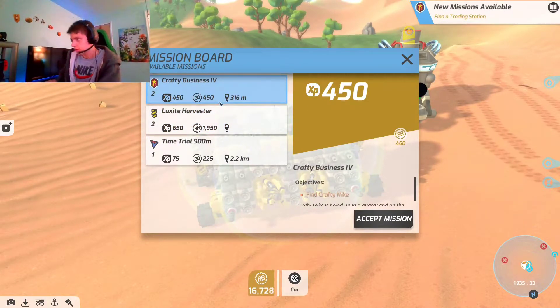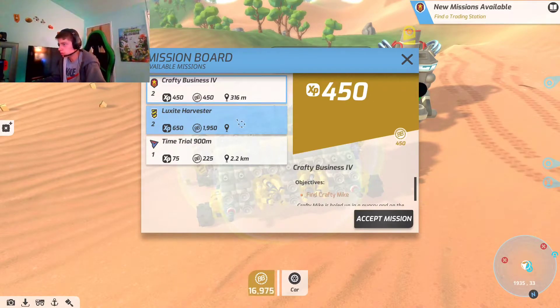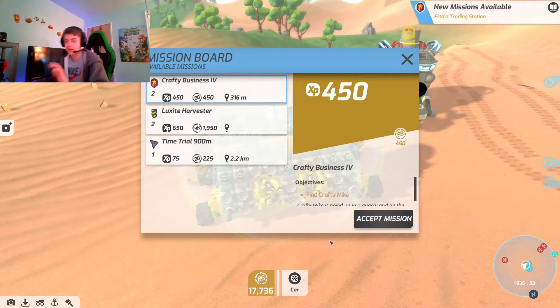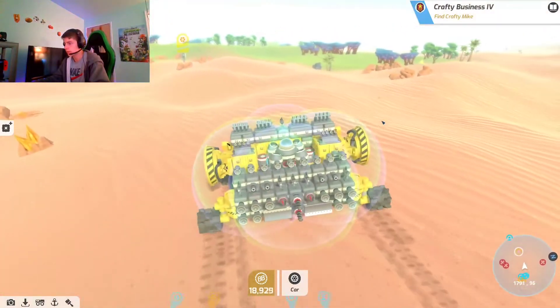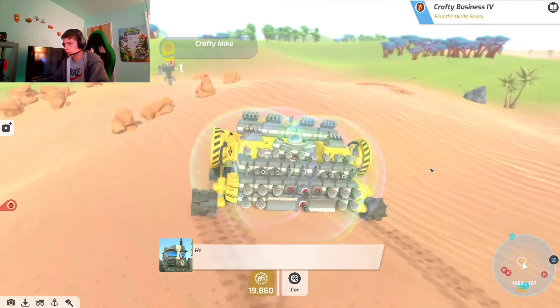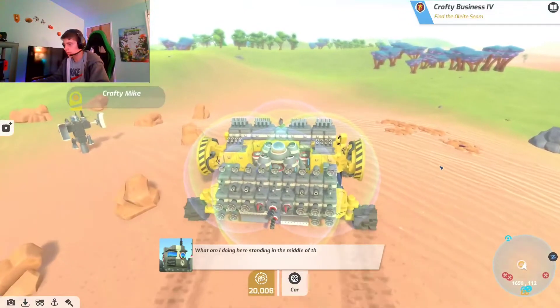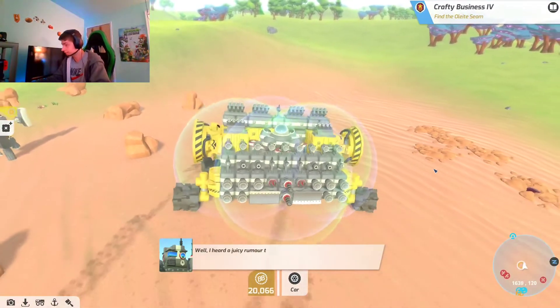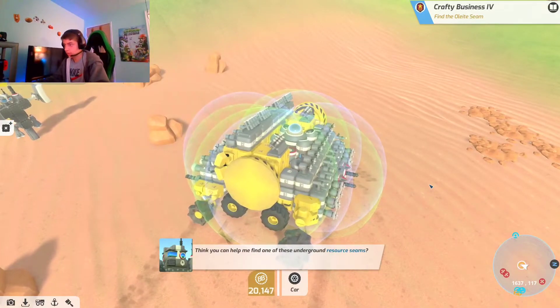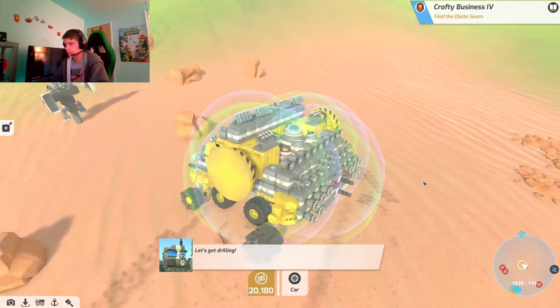Let's go over here and check out these new missions. We got crafty business and old luck site harvester. I'm going to do the luck site harvester probably at the end of the video, but then I'm also going to do crafty business now. Oh, actually I know exactly what we're getting this episode. This is going to be insane. You guys are going to love this. Alright, let's go do crafty business and get over there real quick. Crafty Mike is literally right over here. Not only that, but we're literally getting thousands of dollars while we're doing nothing. Let's go over here, see what he needs. Hey there kiddo. Crafty Mike - hey kiddo. Resource seams. Let's get drilling guys.